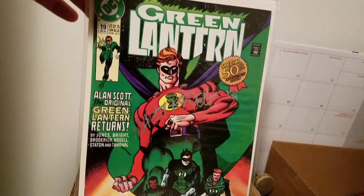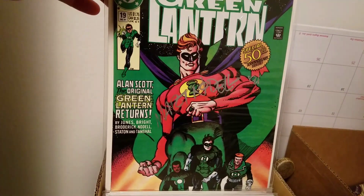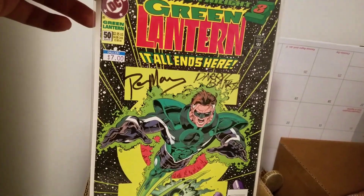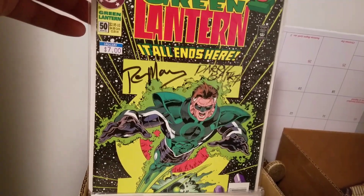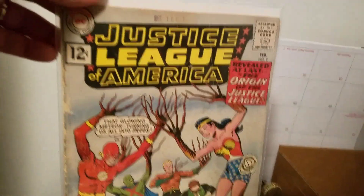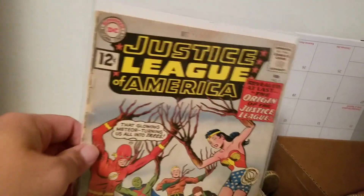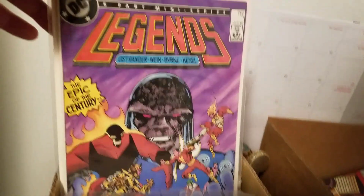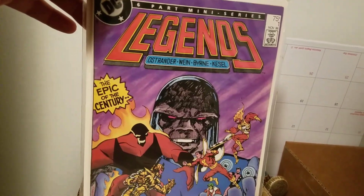Green Lantern number 19, signed by Martin Nodell, the original creator of Alan Scott Green Lantern. Justice League 50, signed by Ron Marz and Darryl Banks with Parallax. Justice League number 9 - very hard to find in good condition, mine's only Very Good. Of course Legends, first appearance of Amanda Waller.